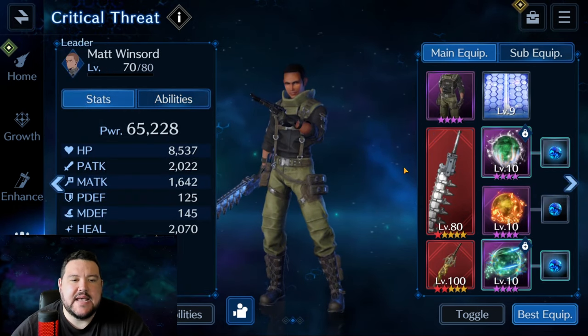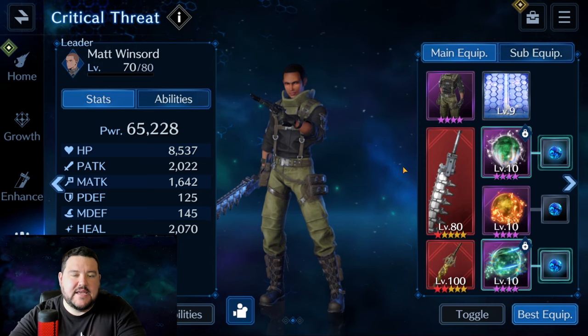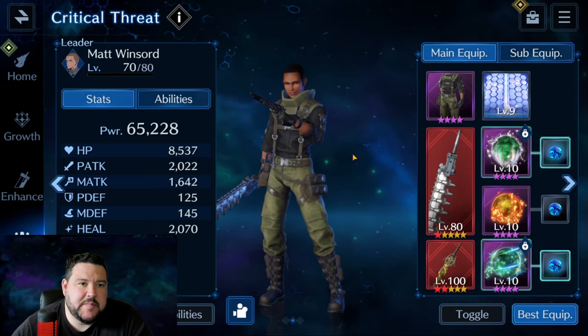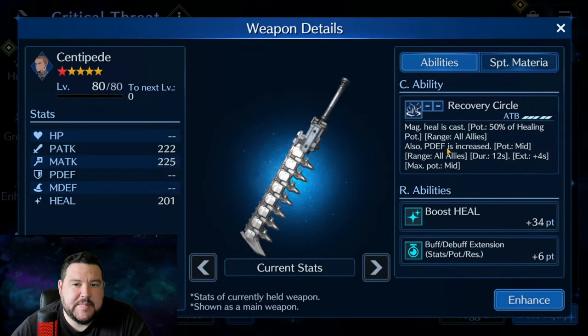Last we have Matt. He's kind of the key piece here to why we're able to do this with this team, especially being well under the recommended power. We are using Centipede. I've got Obi-Wan, so not very fancy, and you could do this with just a regular 5-star.